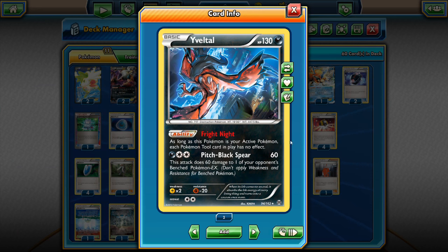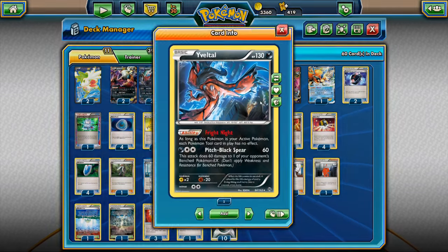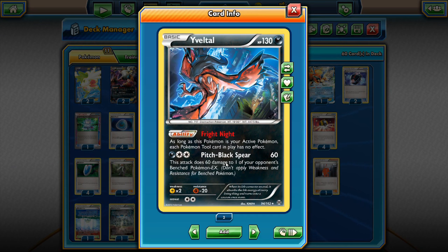Another scenario is in a mirror match: if we've hit an opponent's Darkrai for 200 damage but it has a Fighting Fury Belt attached, we can switch into Fright Night Yveltal to knock it out, since it now has more damage counters than its hit points once the belt is deactivated. We can also use the Pitch Black Spear attack to put 60 on a benched Pokemon — usually a Shaymin or an EX we want to soften up for a one-hit KO when it's promoted.